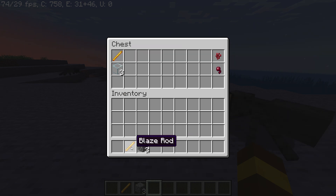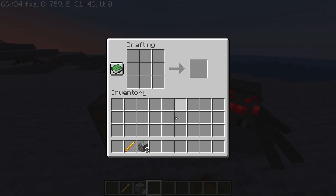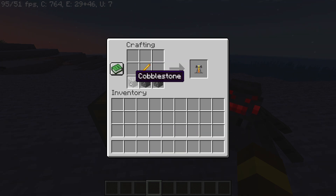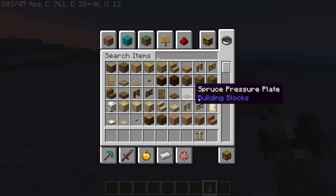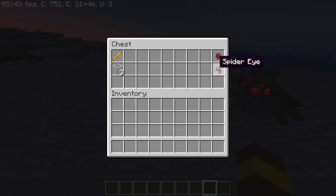First of all, you need to craft a brewing stand. You can make your brewing stand with a blaze rod and three cobblestones. You can get the blaze rod by killing blazes in the Nether. Now place it in a crafting table like this — three cobblestone here and your blaze rod here. Now you've got yourself a brewing stand.